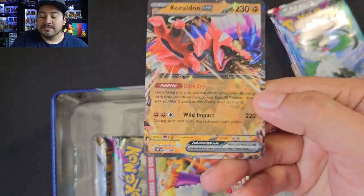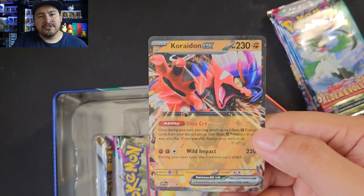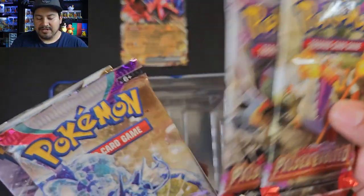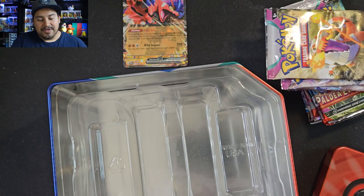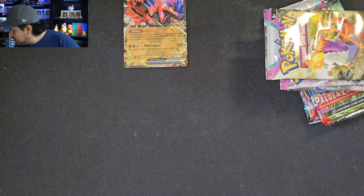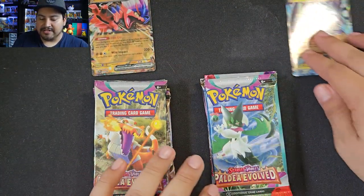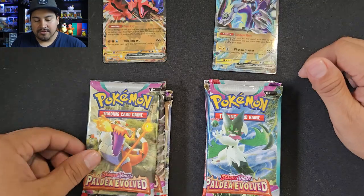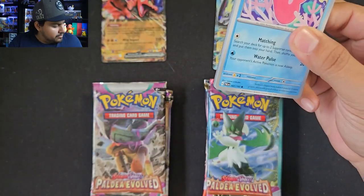Let's go ahead and take out the second tin — there's Miraidon, relatively looks the same. I think he just uses his other hand in the normal Scarlet and Violet artwork, pretty cool. Should have the same packs: two Paldea Evolved, Scarlet and Violet, Silver Tempest, and Brilliant Stars. The only thing I want to note is that there's no Lost Origin, which is going to be a big set.